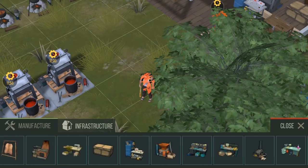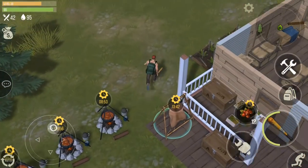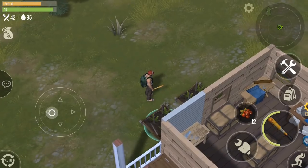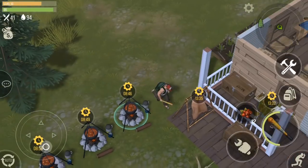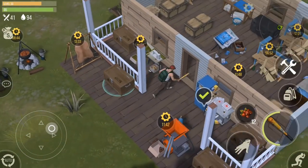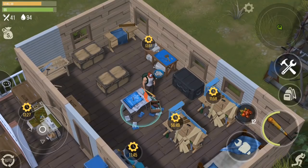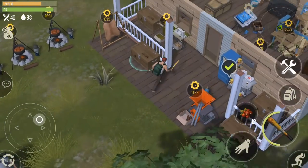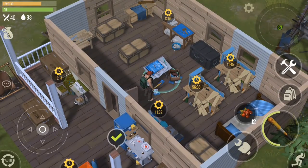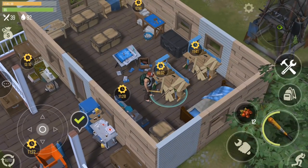You will want to build multiples of some workbenches before advancing. For example, I recommend building at least two seedbeds and three campfires. Food is really hard to get without a lot of research, and research does not come quickly. Having two seedbeds and three campfires will allow you to produce potato soup fairly quickly, which is the easiest way to get food. You also want to build two woodworking benches and two metalworking benches.